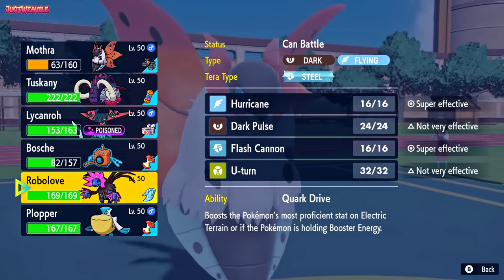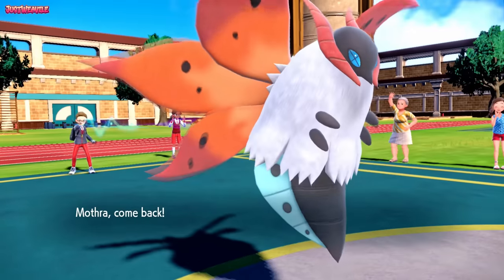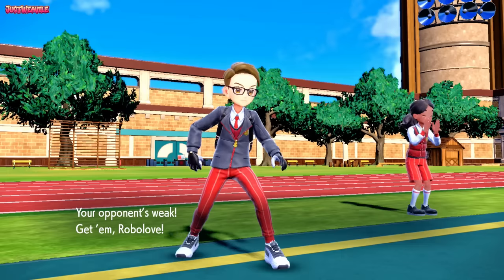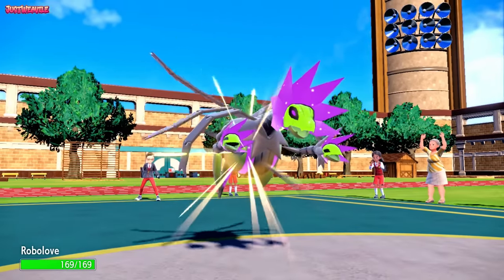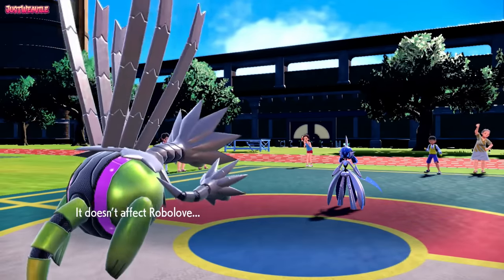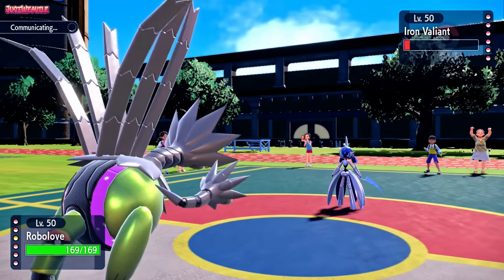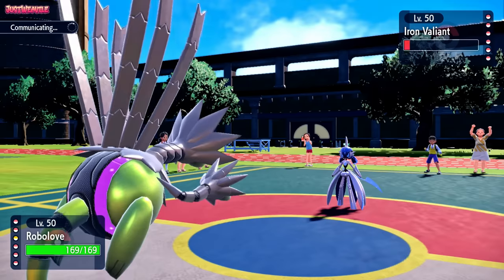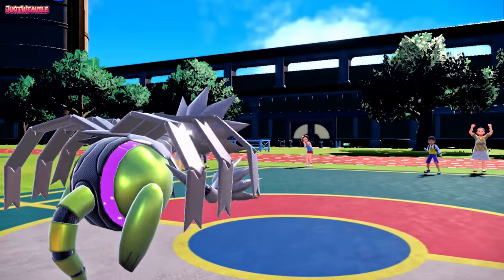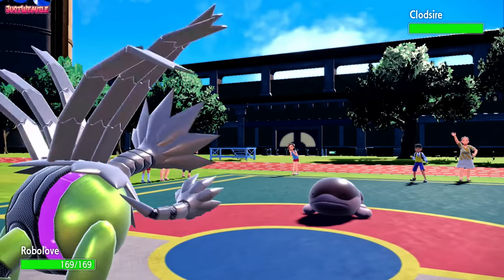Knowing they're locked into Psy Shock, I'm going to go into Iron Juggalus. They're probably going to stay in to try and get the KO. We withdraw Volcarona and go into Iron Juggalus - nice and shiny, I love how the shiny looks with this texture pack. They go for Psy Shock, of course, which won't affect us because we're a dark type. We know they're locked in, so I go for a U-turn - it should KO the Iron Valiant, and they're probably going to switch out to Clodzire.